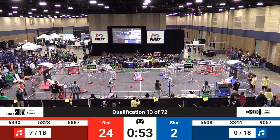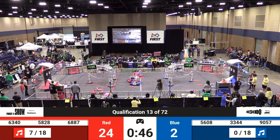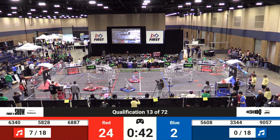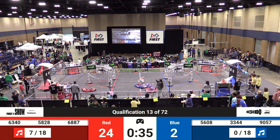There's 68-87 heading over towards the amplifier as 90-57 is blocking the subwoofer for the Red Alliance. There's a collision — 63-40 and 56-08 — as the Marist Manatees have that note in their possession heading down towards the amp. They're going to try to place it in the amp, which will be worth one point for the Red Alliance.